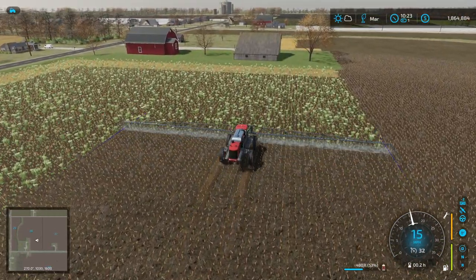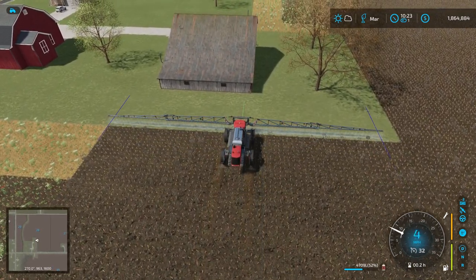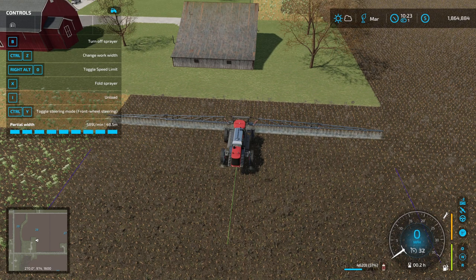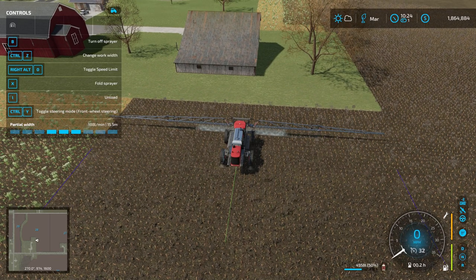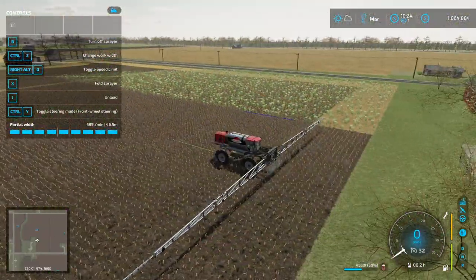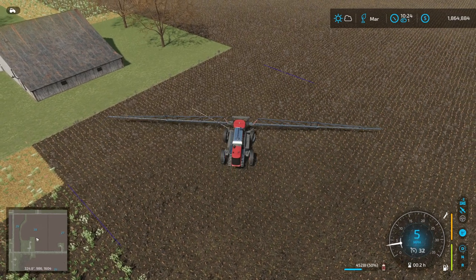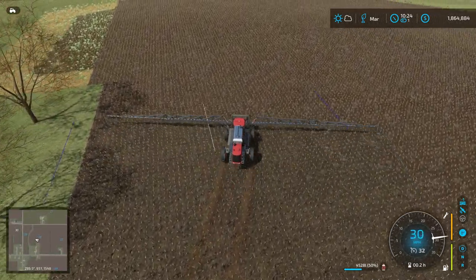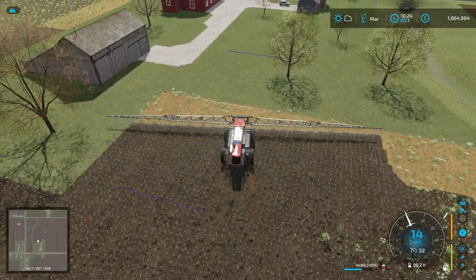We'll go to the end of this field then run over and hit that other side. Let's try adjusting the work width - control C - okay so it just cuts it down to the very front middle section. Good to know. Get off this GPS line, go over here, do a couple passes like this to spray these weeds down good. And we are good there - let's run over here and finish this field up. Then we've got three others over there and I'll check for lime.